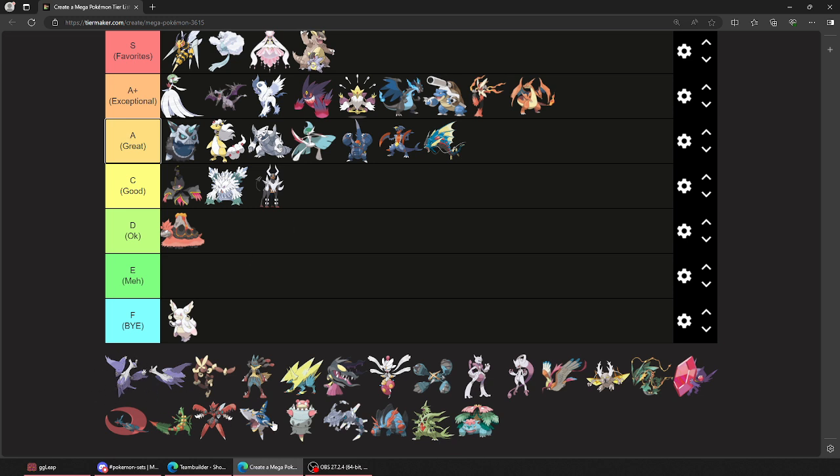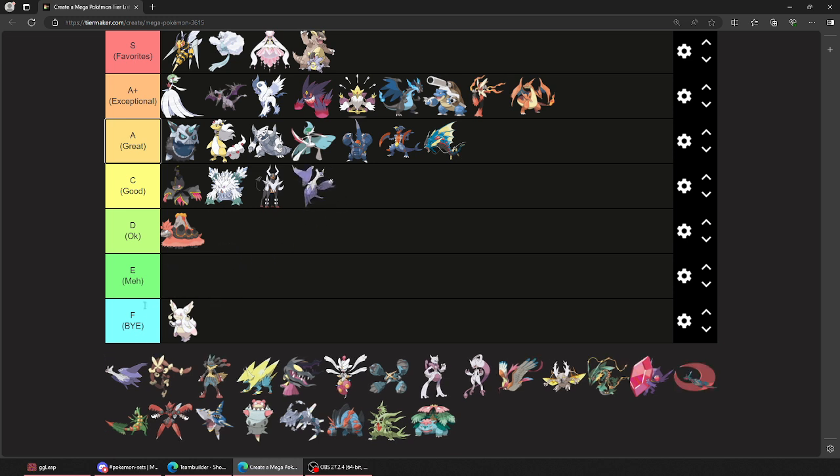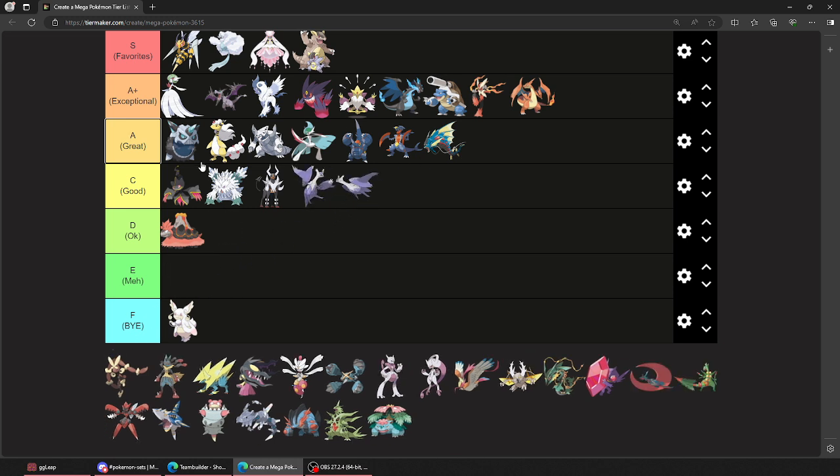So this one's Latias and this is Latios, because it's been alphabetical so far. Latios — I think they're just both good. I don't think they're better than any of these. They hit hard, obviously. Did they need the Mega? Not really. I wish they kind of just had the Soul Dew be their Mega Stones — am I crazy for that? I kind of wanted the Soul Dew to be their Mega Stones.